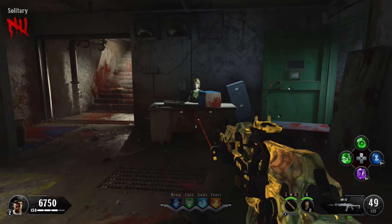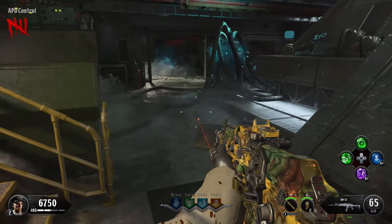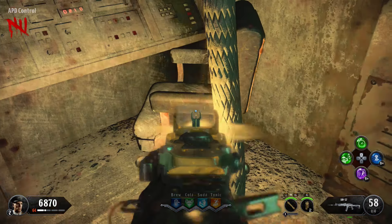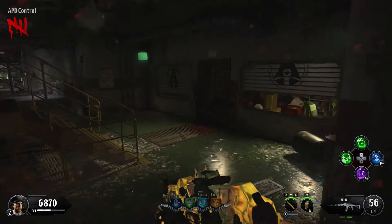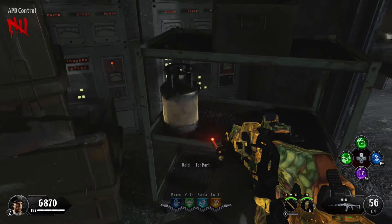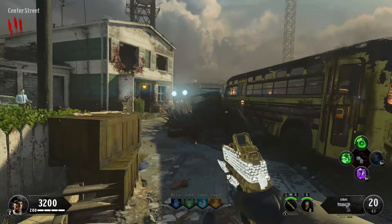Then go to the right door and head to solitary and APD control. The first piece location will be on this desk in front of the mannequin. The next location will be down the stairs in the APD control room - take a right on this chair. The next location will be all the way back around in the control panel room area on this metal tray. Then go back to Rushmore and craft the piece on the crafting station on the second floor.